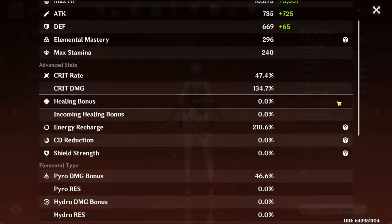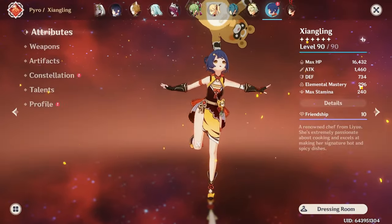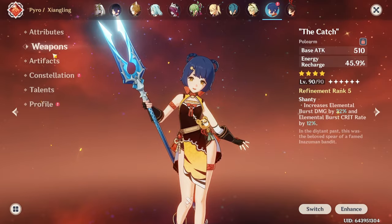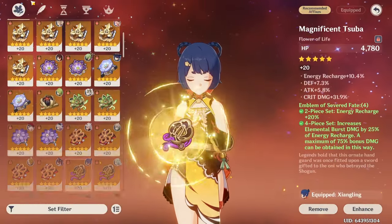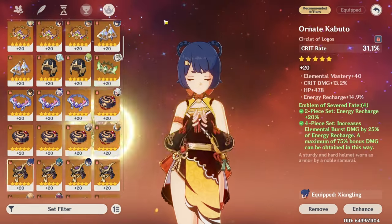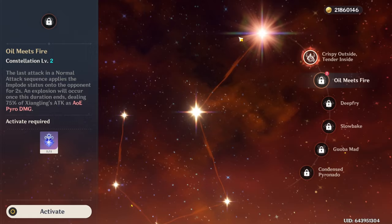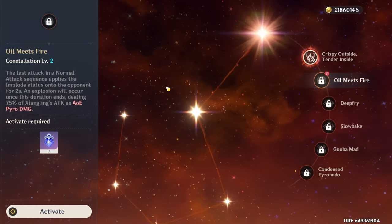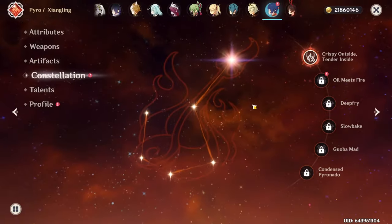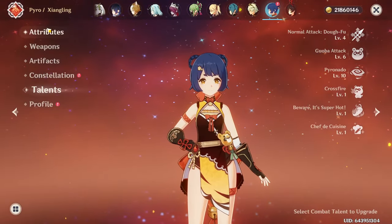Xiangling is top 7%. She is at 47 crit rate, 135 crit damage, with 210 ER but 300 EM. She's rocking R5 The Catch with 4-piece Emblem. She is C2, though I haven't activated that yet since it came from Lantern Rite. She has a crown on Pyronado.